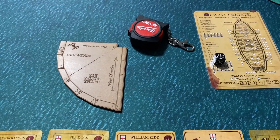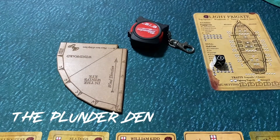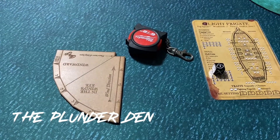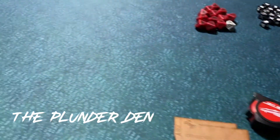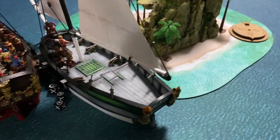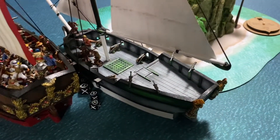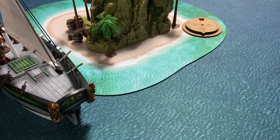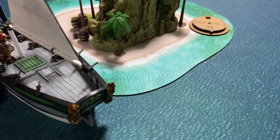Hello, everyone. Welcome back to the Plunder Den and the conclusion of the battle between William the Kid and Lawrence de Graff. So let's see what happened. Over here, as you can see, the ships did get grappled together. The sloop did manage to catch the frigate and was able to grapple on.